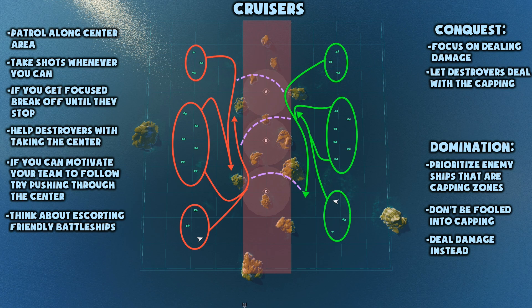If enemy ships start focusing you, break off. Drive directly away from them so you present the smallest possible target, and increase distance until they change their target. Then turn around and re-engage. Definitely help the friendly destroyers take out the enemy destroyers. If your team has destroyer support and their team doesn't, this map becomes a lot easier for your team.